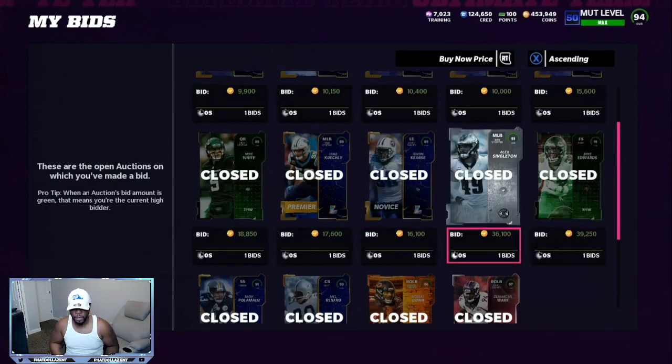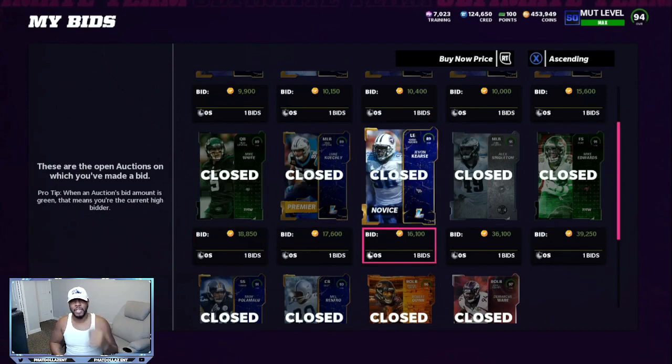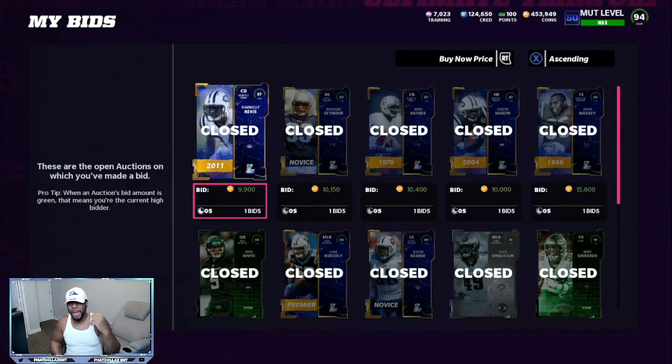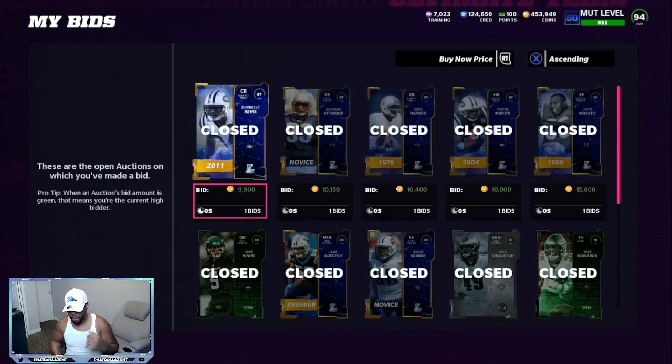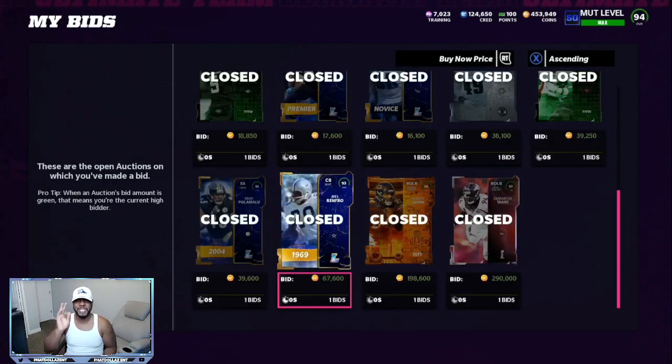For your 89 overall, you want to get it for about 18k. I got one for 17,600 — an easy flip — and another 89 for 15,000, which I can repost for about 19k, losing 1,900 off taxes for another 2,000 coin profit. With your 87 overalls, you need four of them and want to spend 9k max each. Because I had other snipes, I got them for 10,000. The 87s are the hardest ones to get. All total — 93 at 68k or less, two 91s at 40k or less, two 89s at 18k or less, and four 87s at 9k or less — that puts you between 233 to 238k total spend.